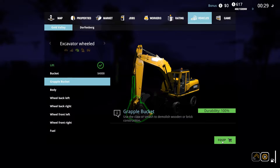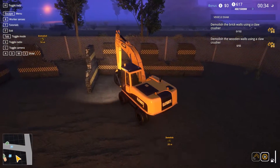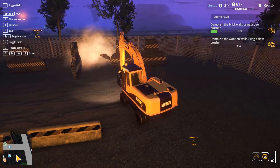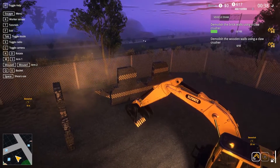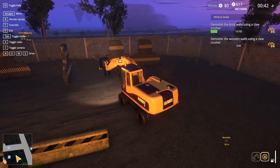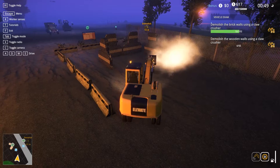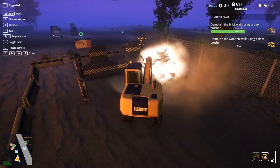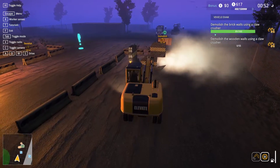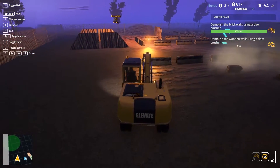Here we go. Grapple bucket — that sounds like a claw. Oh, we have to toggle mode. Can I just go like this? That answers that question, doesn't it? Let's just point the claw at things. Perfect. The claw. Okay, I'm having too much fun with the claw here. But it's very effective. You don't really got to move it much. You just kind of poke things, and they crumble just at the sight of the claw.